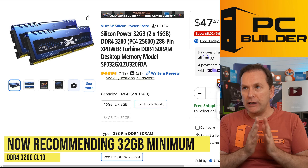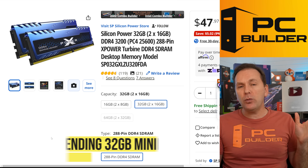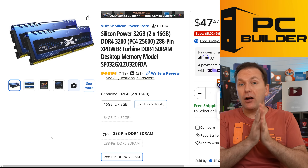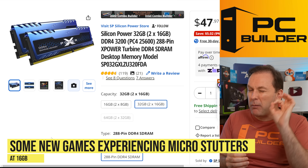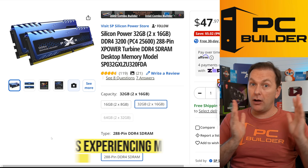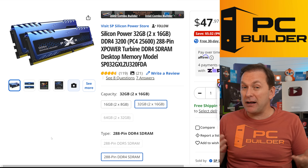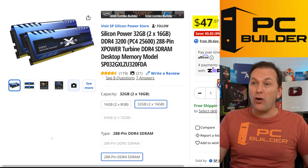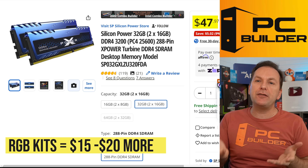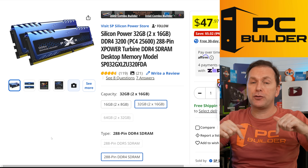For the RAM, we want 32 gigs of DDR4-3200 CL16. The reason we're going with 32 gigs is that a handful of brand-new AAA titles micro-stutter occasionally with only 16 gigs of RAM, and it only costs about another $15 to $20 over that. I opted not to get RGB here — that's like another $15 to $20 on top — but I'll leave an RGB kit link down in the video description.